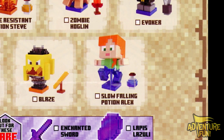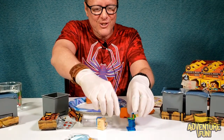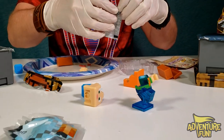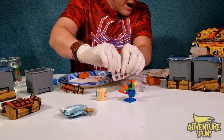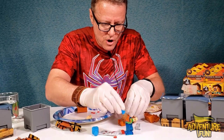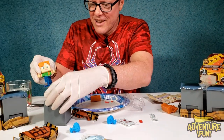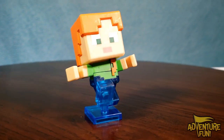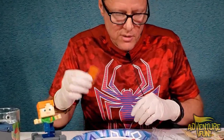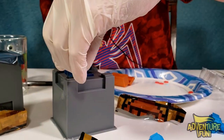This looks really cool — look at the blue color. Look how cool that looks. We got the hearts — I just love this blue transparent color. I can't wait to build slow falling Alex. All we need to do is stick the heart in there, then squirt the water on and mush it. There's the face — turn that over. We got to find the treasure.